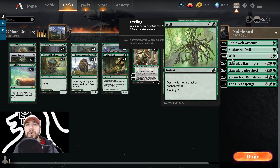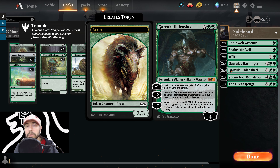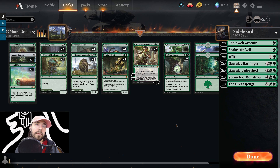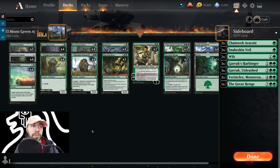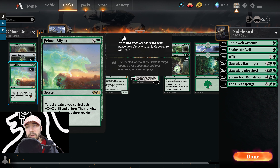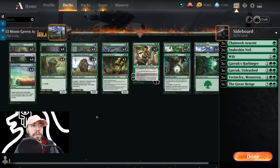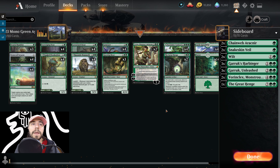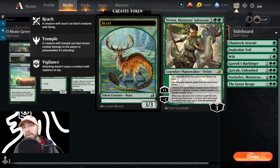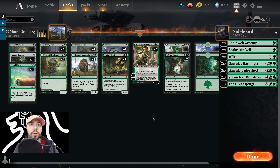For mid-range boarding, consider bringing in Garruk Unleashed. What I'd likely pull out is the Tangled Florahedron — you might not need that ramp as much. That gives you four slots. You might also not need Primal Might to specifically pick off creatures. You could also pull in another Great Henge to keep things moving and really lock in card draw. That's the mid-range battle.